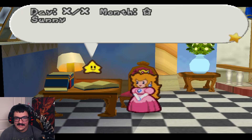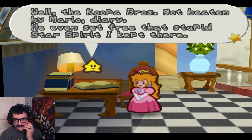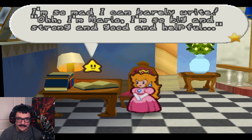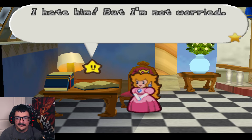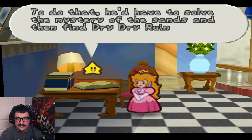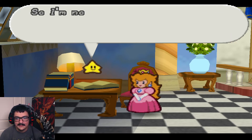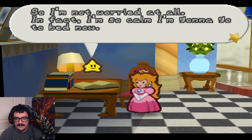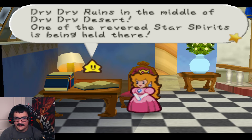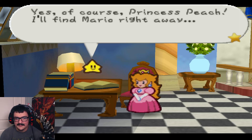Yes, let's keep reading. Day XX, month star, sunny. Well, the Koopa Bros got beaten by Mario, diary. He even set free that stupid star spirit I kept there. I'm so mad I can barely write. Oh, I'm Mario — I'm so big and strong and good and helpful. I hate him, but I'm not worried. There's no way Mario can save the star spirit being held in Dry Dry Ruins. To do that, he'd have to solve the mystery and find Dry Dry Ruins in Dry Dry Desert. So I'm not worried at all — I'm so calm I'm gonna go to bed now. Dry Dry Ruins in the middle of Dry Dry Desert — one of the star spirits is being held there. Twink, do you think you can find Mario and tell him that? Yes, of course Princess Peach — I'll find Mario right away.